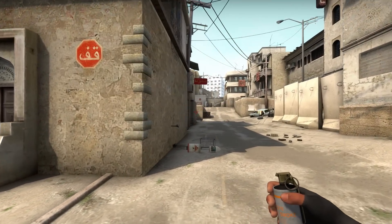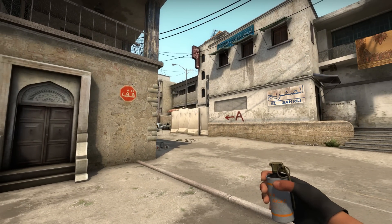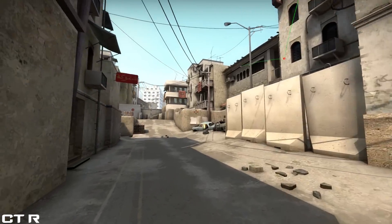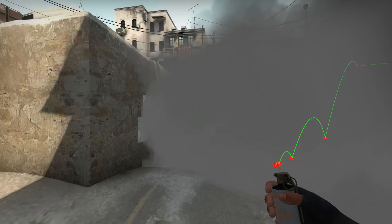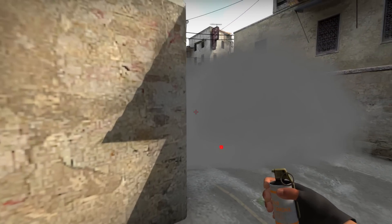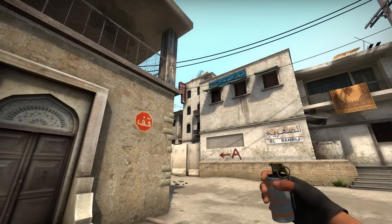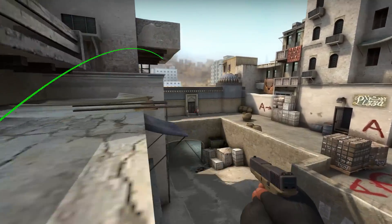And lastly, the smokes to cover the CT cross when trying to push A site — something that surprisingly goes wrong a lot with big gaps or people just not doing it. It's just as simple as throwing it correctly off this wall while running. When doing this smoke you give the CTs a chance to push up close into the corner, boost up the site, or just push through the smoke. So you could always just smoke deeper — it's really just a situational call. To do this you aim at the air conditioning unit, then run forward, jump and throw. This will do a couple of bounces and smoke deep at CT.